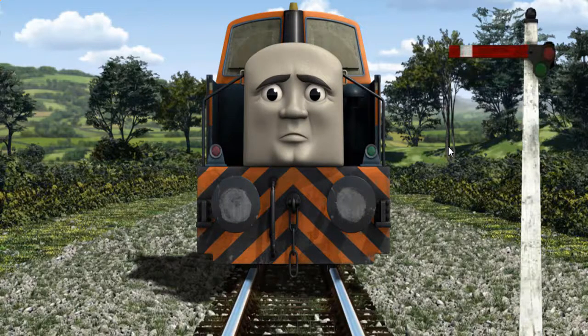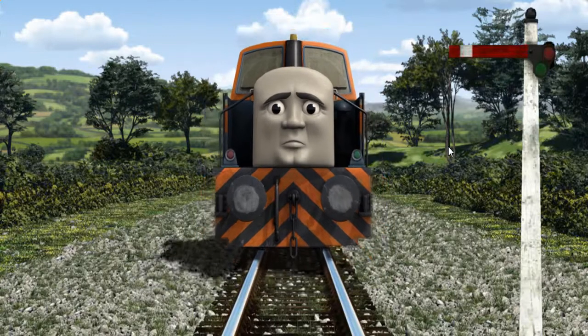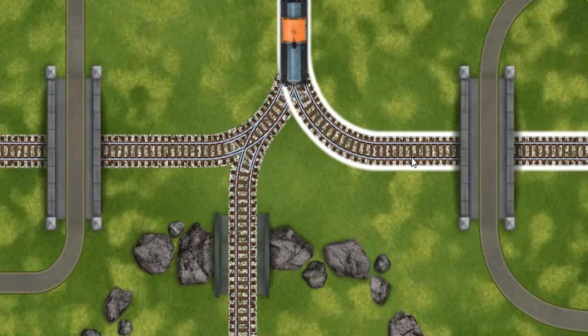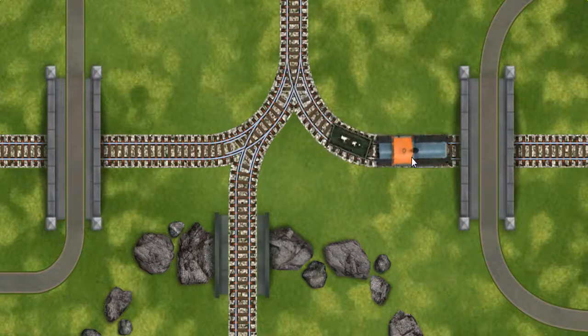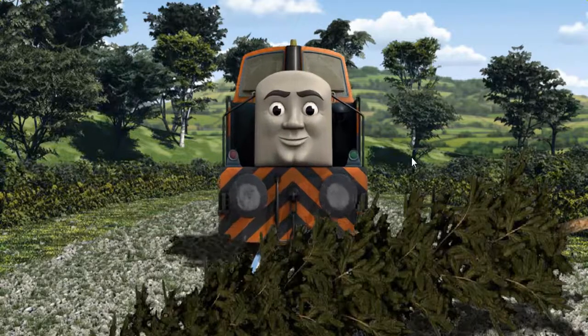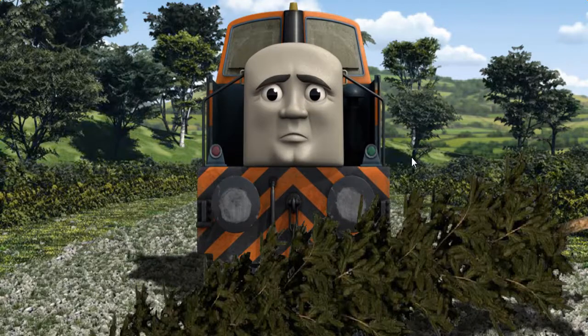Den had to stop because of a broken signal. He would have to go another way. Show Den the track that goes over the shortest bridge. Den was on the wrong track. He needed to go a different way.